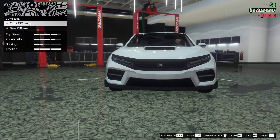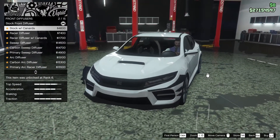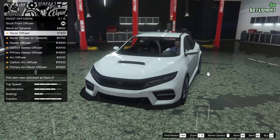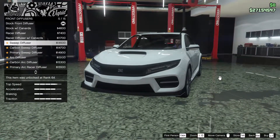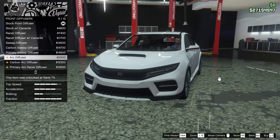Now for the bumpers, we have front and rear options. For the front bumpers, we have stock with canards — okay, already pretty aggressive, that's interesting. Racer diffuser, racer diffuser with canards, sweep diffuser, carbon sweep, primary sweep, arc diffuser — that looks pretty clean.